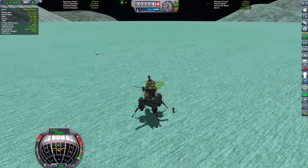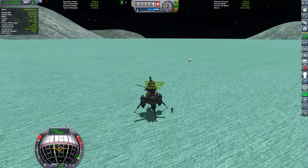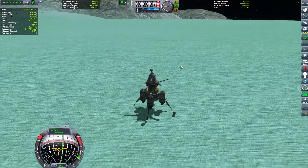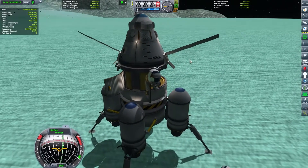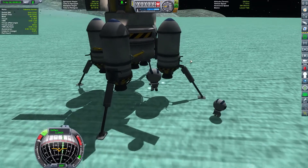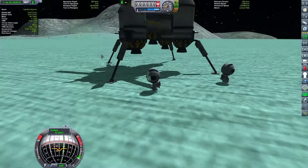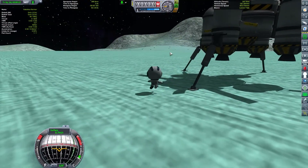Hey Valentina, where do we want to go? We were looking for that hill, so over there - I have no clue how far it is, but we have to be careful when we fly here so we don't kill Valentina.